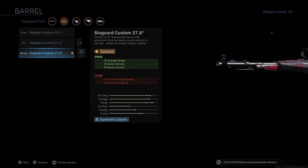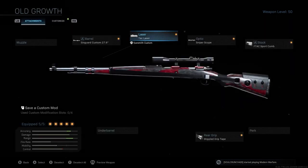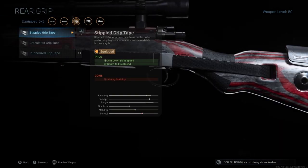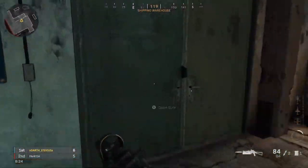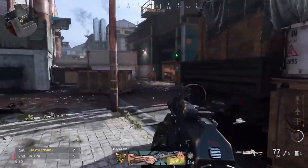For the Kar98, we've got the Singuard Custom 27.6 for better damage range, bullet velocity, and recoil control. The Tack Laser for faster aim-down-sight speed — that's important. The F-Tac sniper scope also improves aim-down-sight speed, and the Stipple Grip Tape improves aim-down-sight speed and sprint-to-fire. This makes the Kar98 a quick-scoping demon — it's nasty.